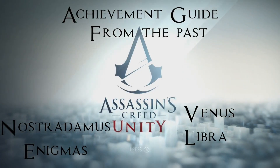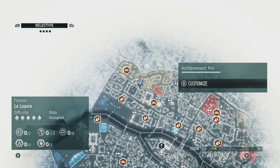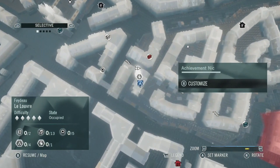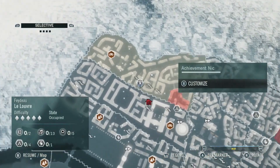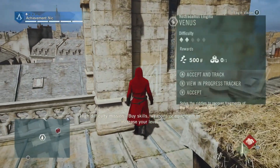What's up guys, it's Nikstar and Stan from Achievement Hunter showing you the From the Past achievement. This time I'm going to show you where to get the Libra and Virgo ones. I'm saying that because for some reason the name's at the top. So yes, this one's Venus.